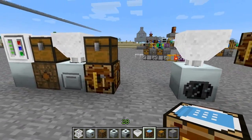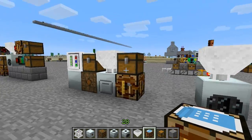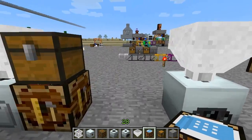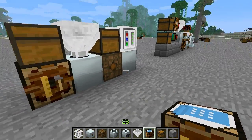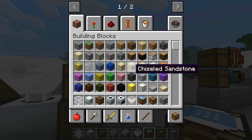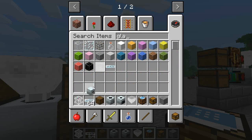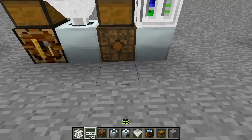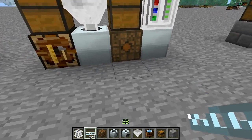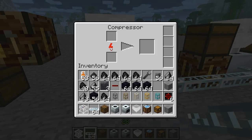Now we need piping and power to the machines. We can start with the power to the machines. We are going to take power from the LV transformer to the two machines, and this should now be powered.